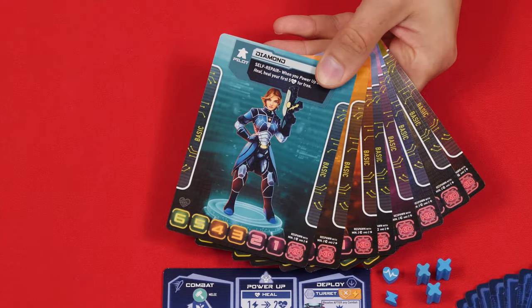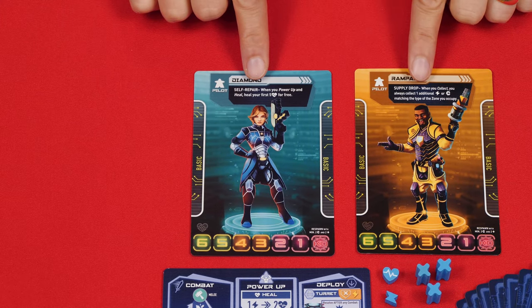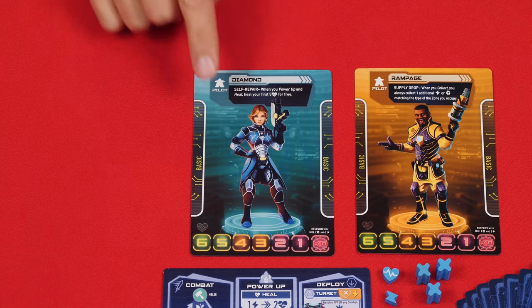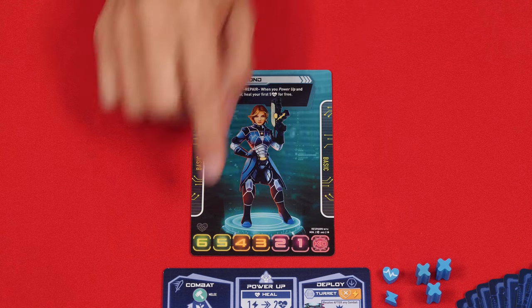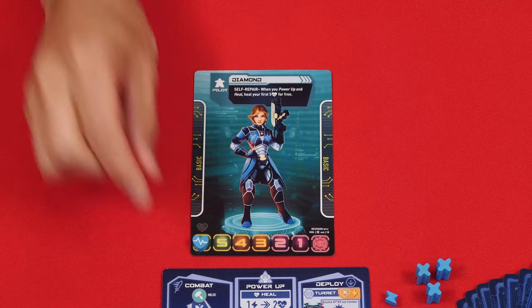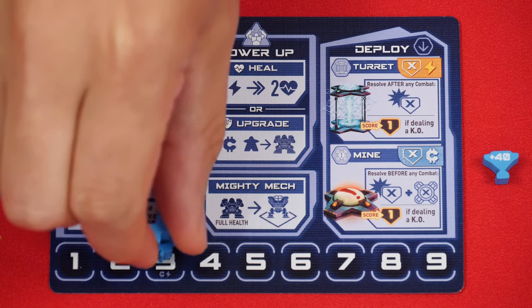Now shuffle and randomly deal two of these pilots to each person. The pilots are all the same except for their special abilities, so check these over and then players will pick which one of the pilots they wish to keep, putting it with the side labeled pilot face up in front of themselves and returning the others to the box.